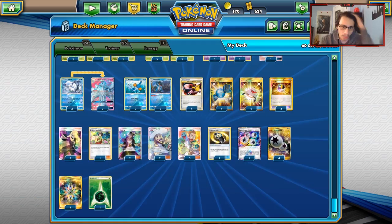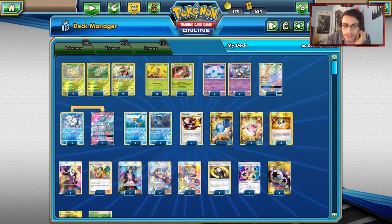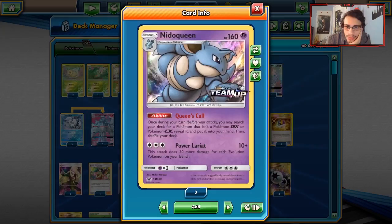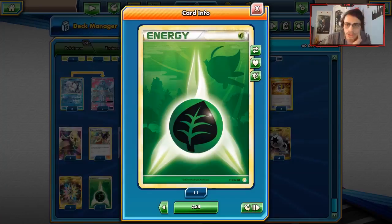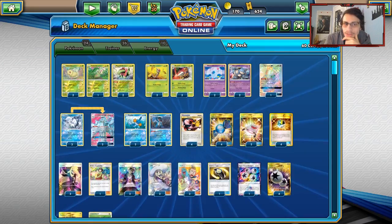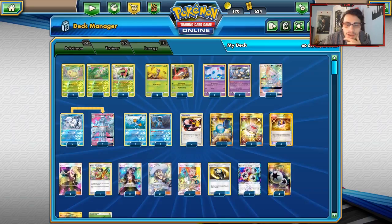For supporters: three Cynthia, two Lillie, one Erika's Hospitality, three Professor Elm's Lecture, two Guzma, and one Counter Gain. Counter Gain is huge here — it allows you to attack with Nidoqueen for a DCE. Then one Super Boost Energy is really important for this deck. Four DCEs since you can attack with Nidoqueen and Beedrill, four Rainbow Energies for Beedrill, and just a single Grass Energy to round out the deck. This is the Meganium Nidoqueen Swampert deck — a cool archetype that gives Meganium a lot more leg room with another good attacker. Let's go get some matches on PTCGO and see the deck in action.